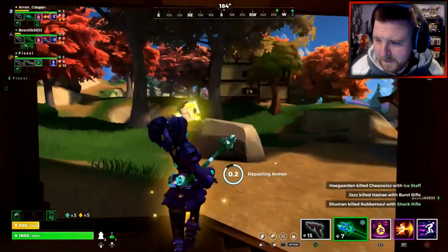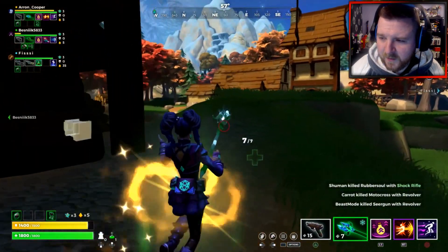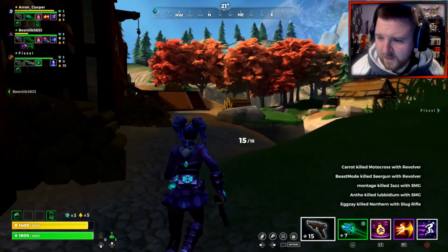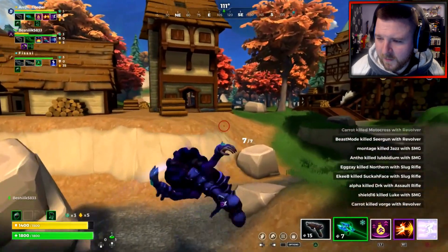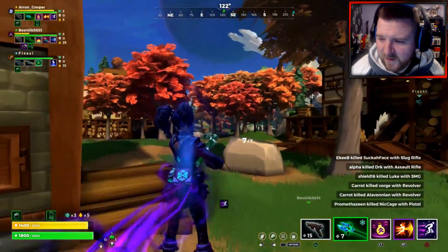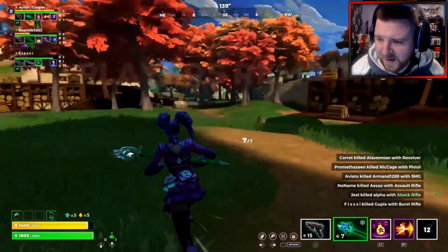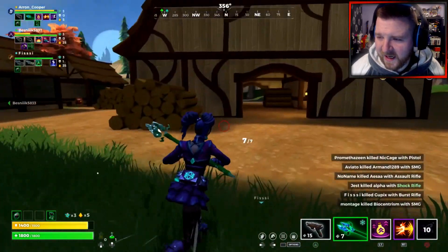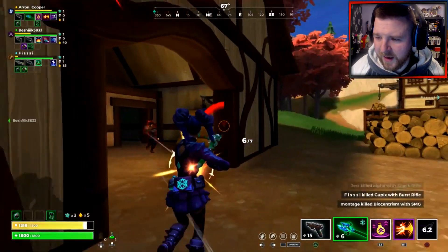Using an armor potion. Let's have a quick check over here just to see if there's any enemies, because normally enemies tend to drop into these sorts of areas in Lumberfall. You'll have some people on one side and other people on the other.